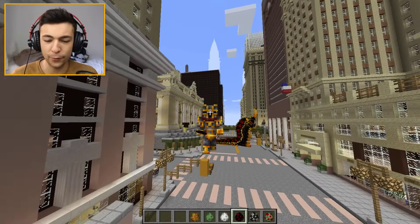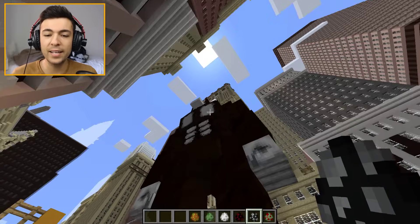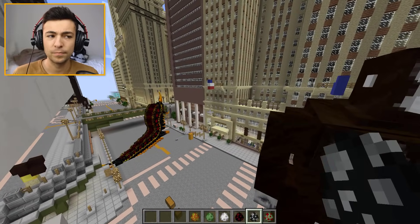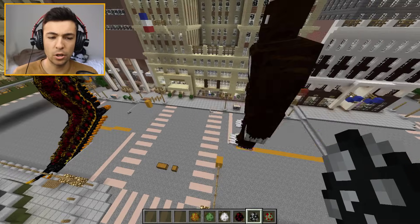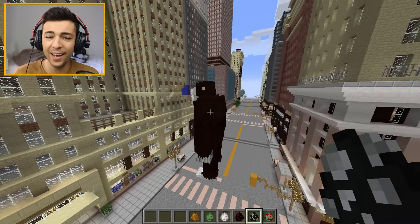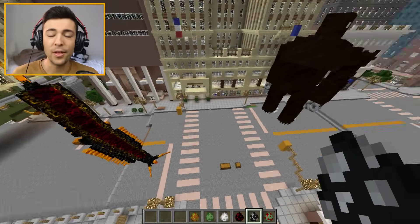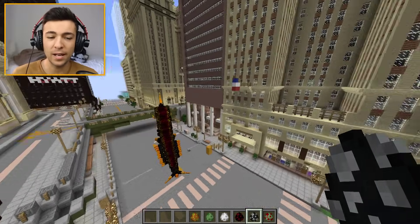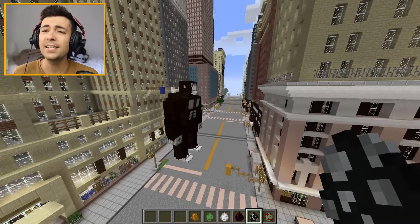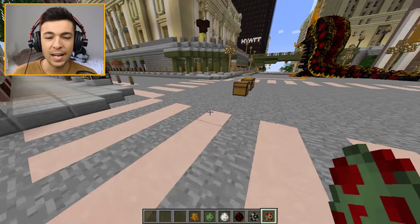Maybe we should spawn a little friend for him — I think we should spawn King Kong. Look at King Kong! Look how big he is, with his six-pack and his pecs and everything. I think he's spotted me or he's gonna climb up the building. This is actually really scary. I didn't expect them to be this big. The lava is pretty small but King Kong — he's just tall.